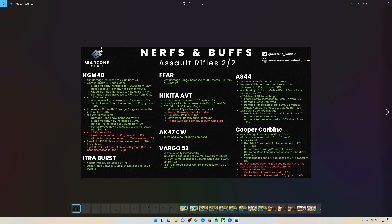The FFAR has been buffed with max damage range increased. The Nikita AVT has been buffed overall, bar some reload quickness changes. The AK-47 has been slightly nerfed — its recoil control has been nerfed to make it a bit harder to control, as they still feel it's a little overpowered, which I agree with. The Vargo 52 has had some previous changes reversed, giving it less recoil for easier control.